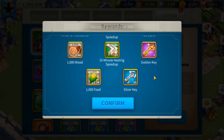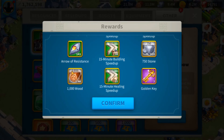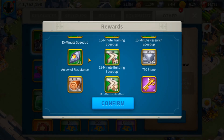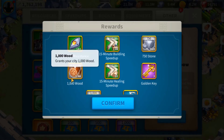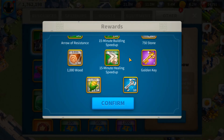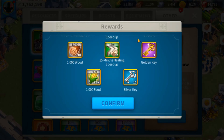Okay, so we got quite a few things. We got like 38 15-minute speedups, 26 training speedups, 31 research. This is what I like. Now I can get my Watchtower Eye, and we got some building speedups. We got around 1.4 million food and 1.5 million food, and around 1 million stone. Not bad. 32 healing speedups, 10 Silver Keys and 3 Golden Keys.